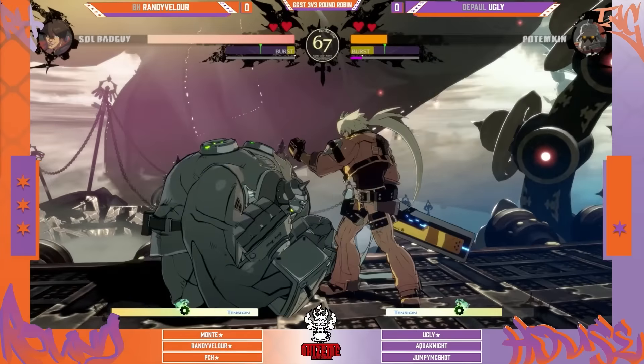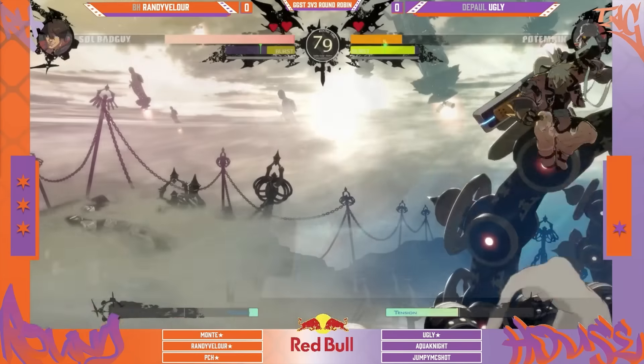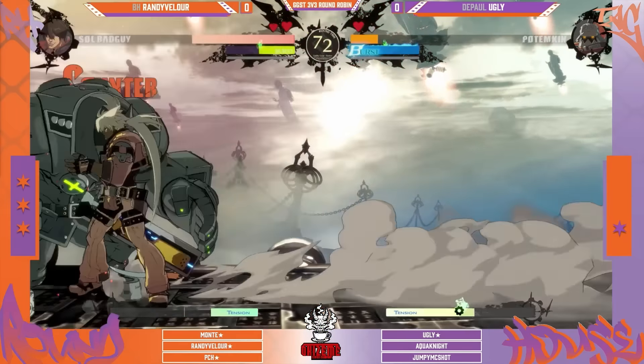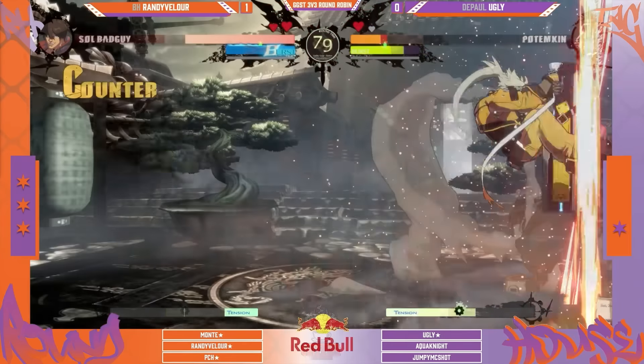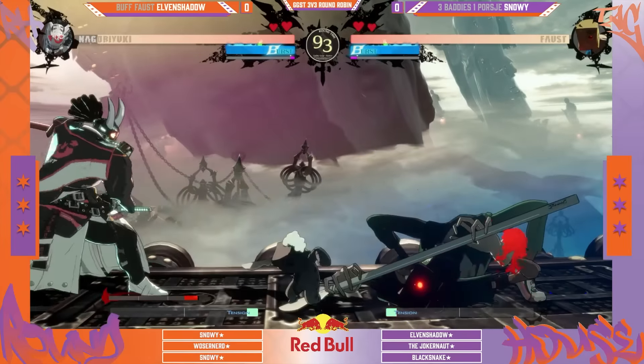Team DePaul not out of it yet — this is a round robin with six full teams and a lot of great players. The very first set was team Neutral Skip — Chris Chaos, Vega, and TrevWard. Chris Chaos with deep runs recently at TNS. TrevWard made a big showing. Elvin Shadow, a Faust devotee, headed up against the Nago. Elvin Shadow fought TrevWard's talented Nago and it was convincing 2-0. Snowy has to see what response he's got — this is generally considered a tough matchup for Nago.